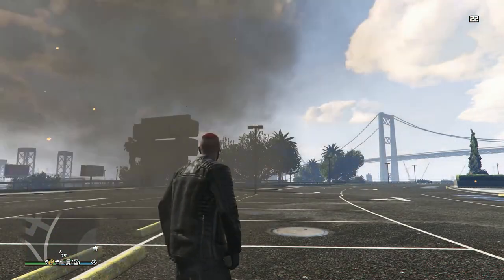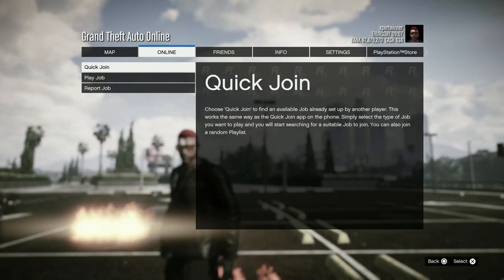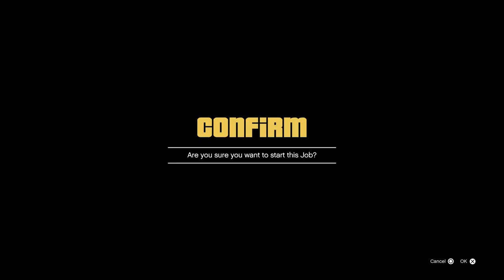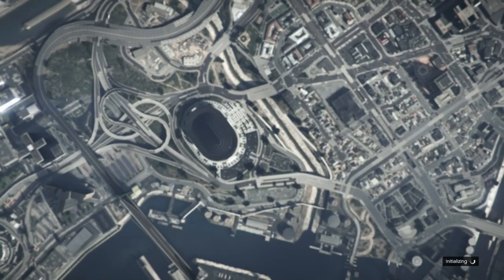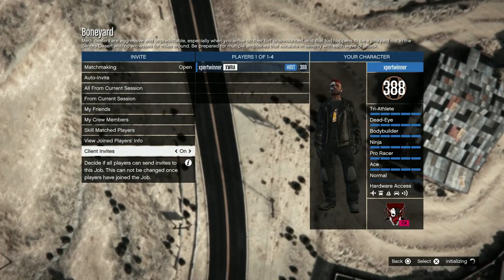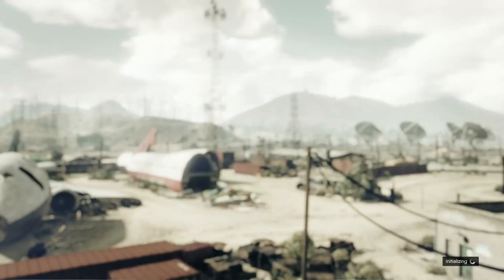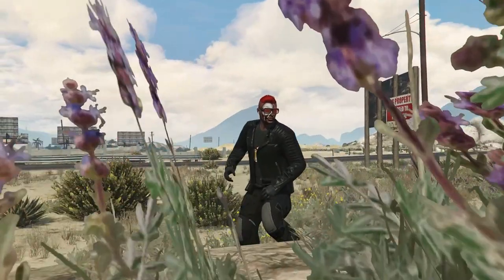Now if you want to join a session while being in God mode, all you need to do is pull up any survival — let's do Boneyard. Once you're in it, you just start it up and then you want to run out of the map. I'll show you that I'm in God mode by blowing myself up but not dying.